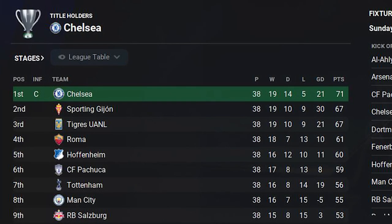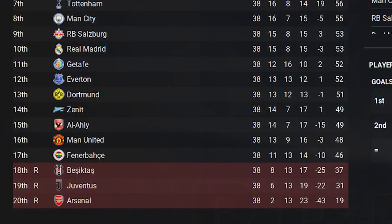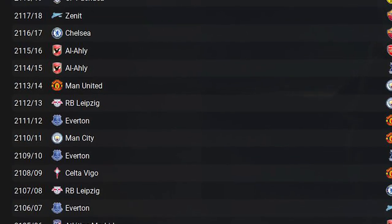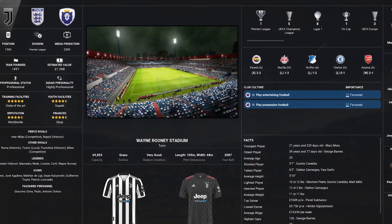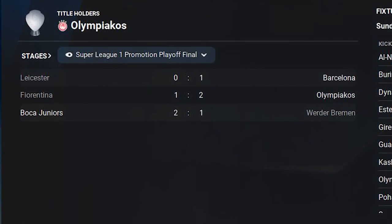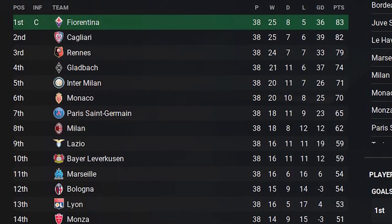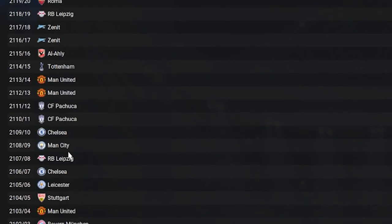Let's go the full distance — 100 years into the future. Chelsea are the champions of the World Super League, with Gijon and Tigres in second and third. Manchester United are at the bottom but we'll check if they've ever been relegated. In the last 25 years there's been a variation of different winners, including Pachuca from Mexico and Al-Ali from Egypt. Juventus got relegated, and I found it funny that they built a new stadium and named it the Wayne Rooney Stadium. The last promotion playoff spots go to Barcelona, Olympiacos and Boca Juniors, with big clubs including PSG, Milan and Inter also in the second division.